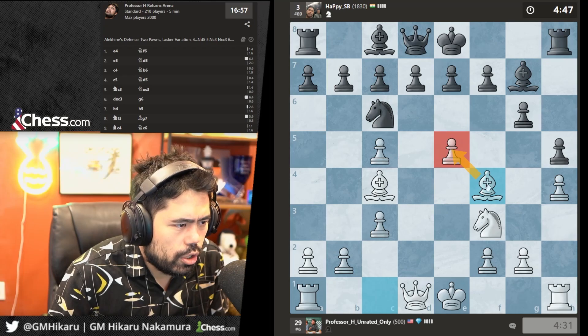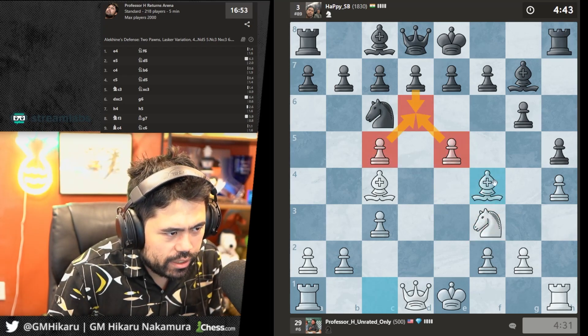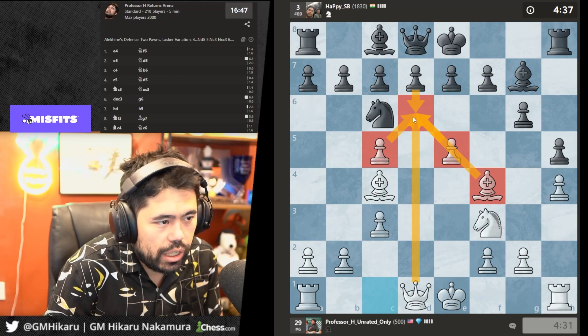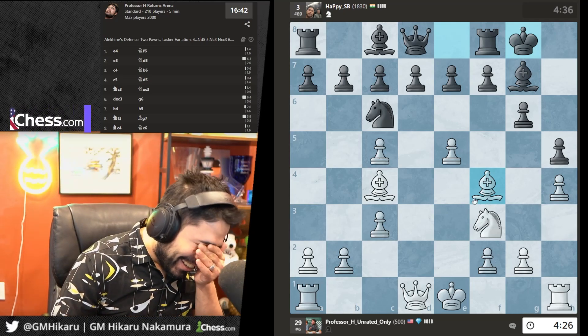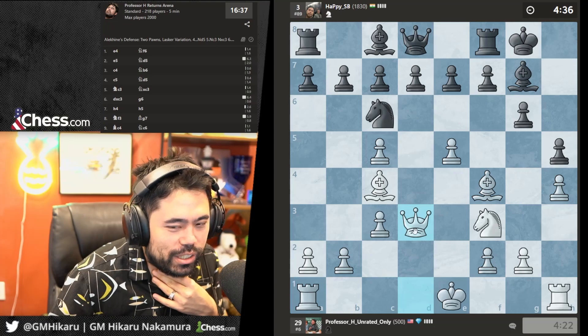Let's go Nf3, Ng5 with Bc4. I'll guard the pawn with Bf4 — he can't push d6 because I'm overprotecting the square with the bishop, the pawn, and the queen. Now this is really really bad for my opponent, very hard to play.